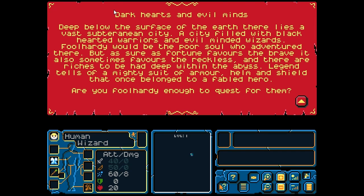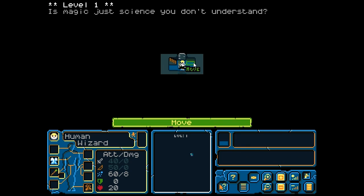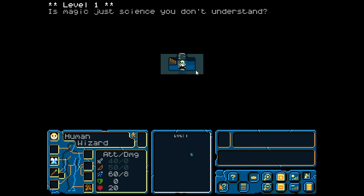Alright, I've actually never done this quest so give me a second to read this. 'Dark Hearts and Evil Minds' — okay, finish the dungeon, get a mighty suit of armor, helm, and shield that once belonged to a fabled hero. I can do that. Probably not actually. So as we get started here, the game has already started.